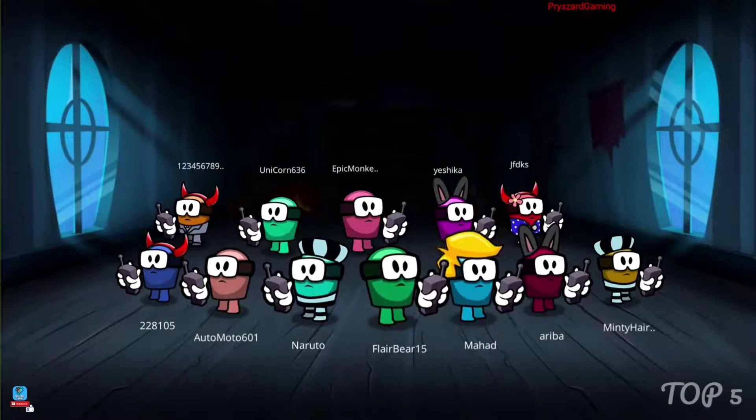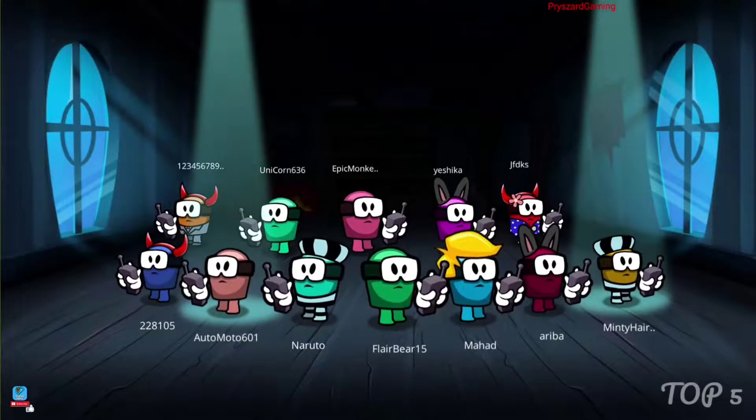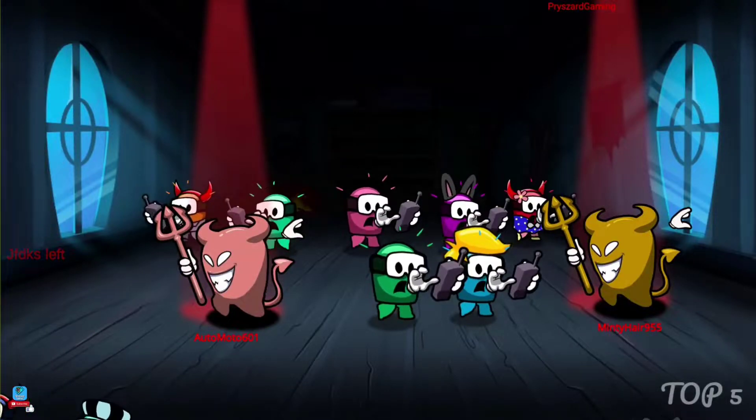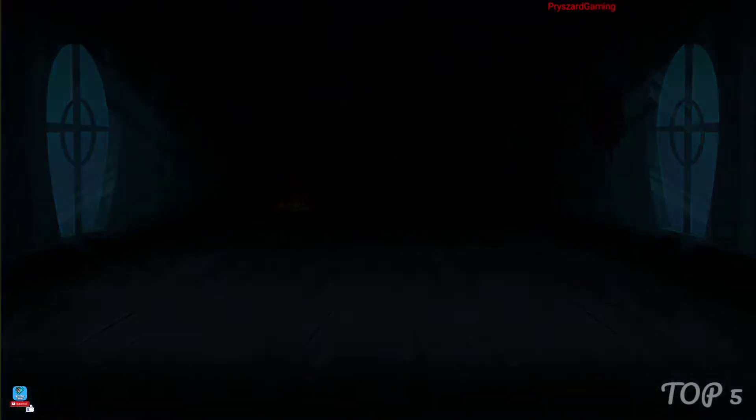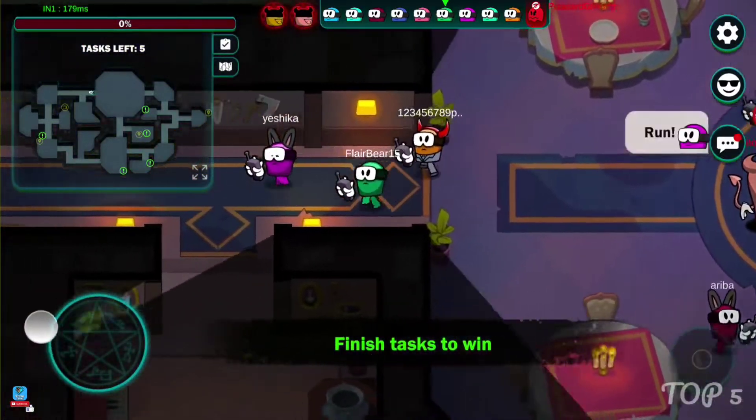You can create your own silly avatar with different skins and hat combinations, and get selected to play as a silly or a devil in hide and seek mode and murder mystery mode. You can also get selected as a cop or a robber in the new jailbreak mode. The game gets even more exciting because it has voice chat and emotes.